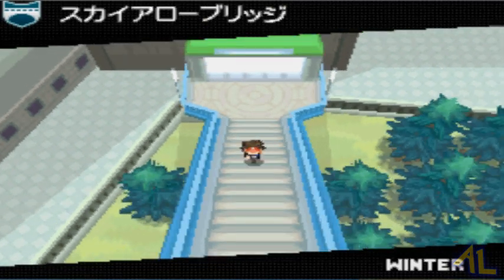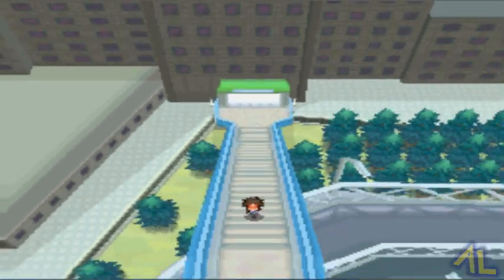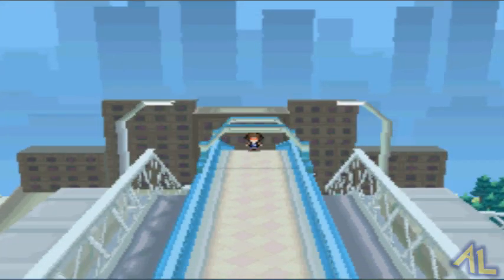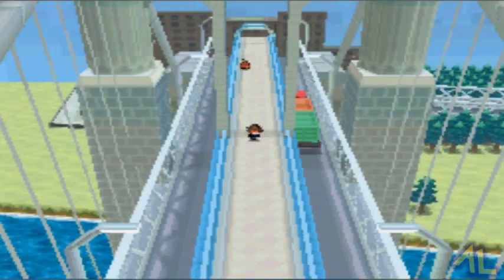Now we're going to go this way to a place that before was not accessible to us, but now it is. This is probably like the coolest feature for Pokemon Black and White as well as Black 2 and White 2. This bridge is pretty awesome.